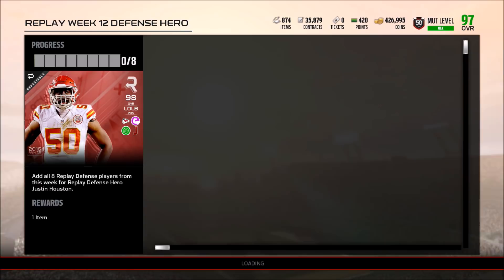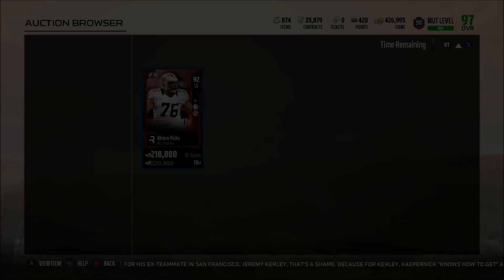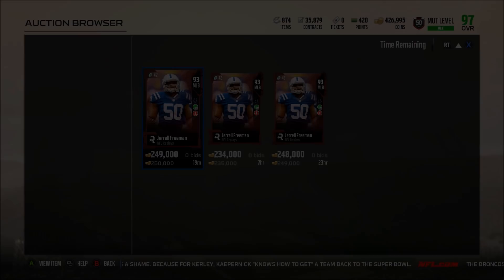Akiem Hicks has 69 speed, 92 tackle, 92 block shedding, 92 power move, and 91 strength. Then we have Jorrell Freeman and Aqib Talib — Talib is actually the highest card in this set, so this should be pretty good: 86 speed with 92 play recognition, 92 block shedding, 94 pursuit, 88 zone. He doesn't have React Times Two so you can get that up to 91, but 90 hit power and 88 acceleration.